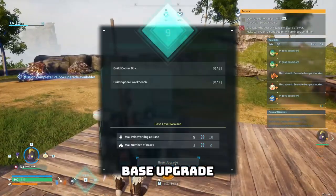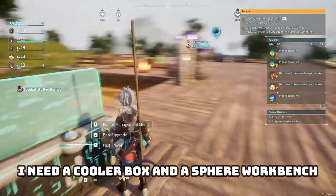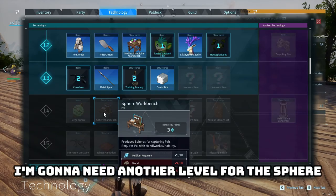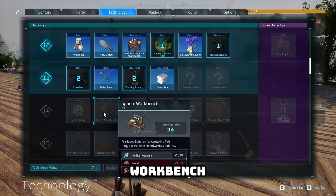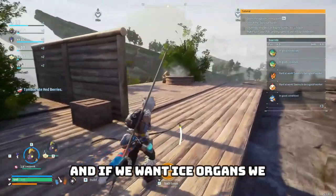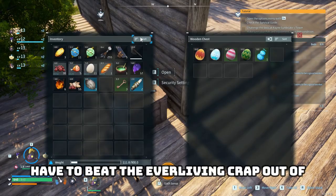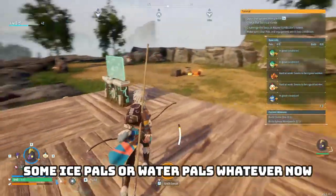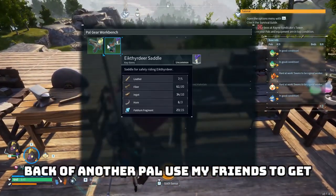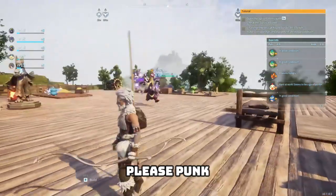Base upgrade time — I need a cooler box and a sphere workbench. The sphere workbench needs another level so for now we just do the cooler. We need ice organs for that, and if we want ice organs we have to beat the crap out of some ice or water pals. The ideal way is on the back of another pal.